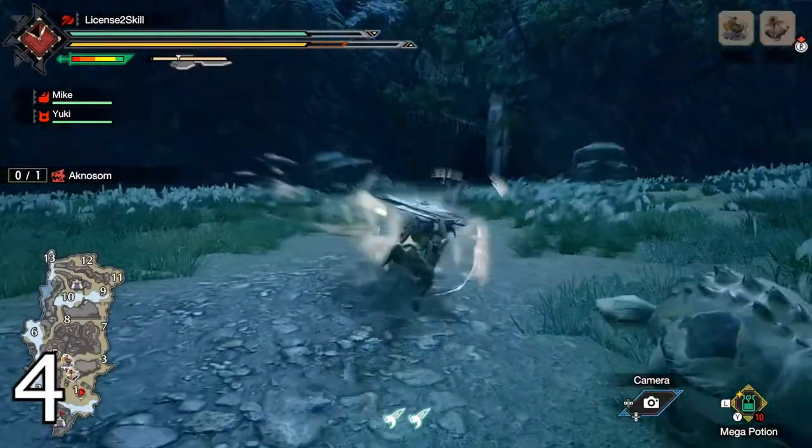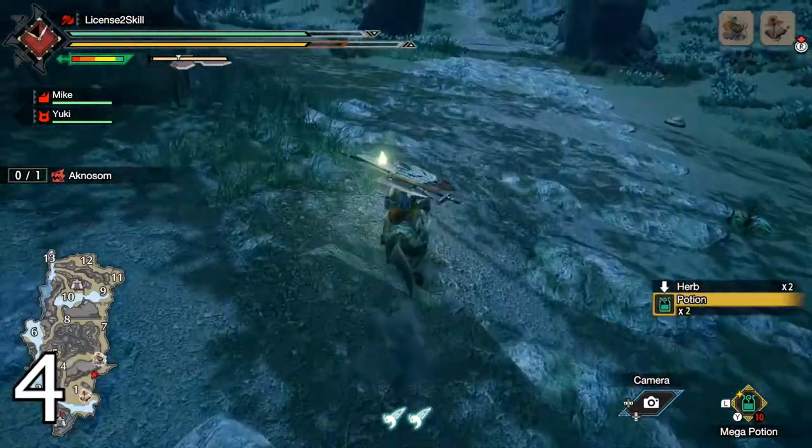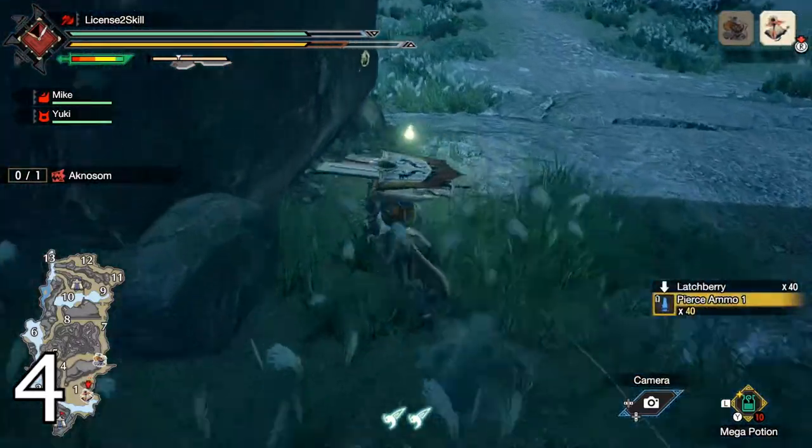Whilst riding your Palamute, pressing ZL makes it dash, which makes traversing the map a lot faster. However, gathering mid-dash interrupts it.